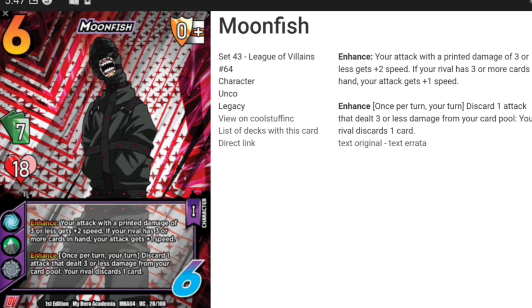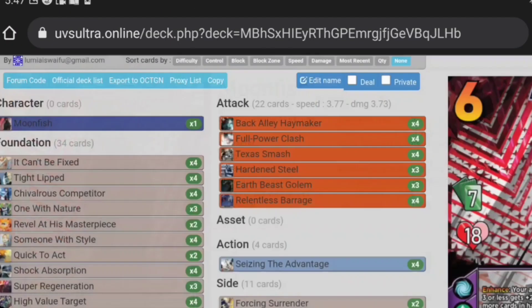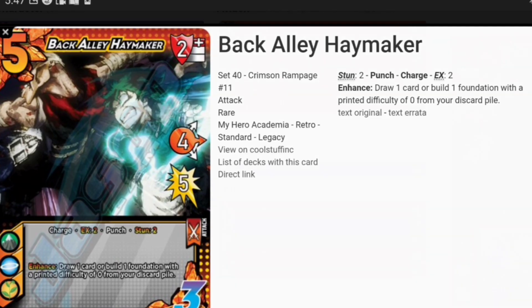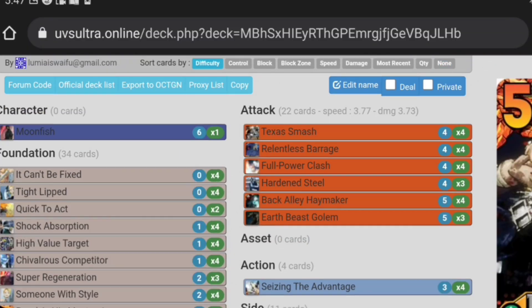I do have one of the attacks in the set that isn't part of the sideboard, but it is an option in the deck. I don't like the health loss that it gives you. Let's go ahead and check out those attacks now, and then we'll go through the foundations and the sideboard. I'm going to sort by difficulty, just so it's easier.